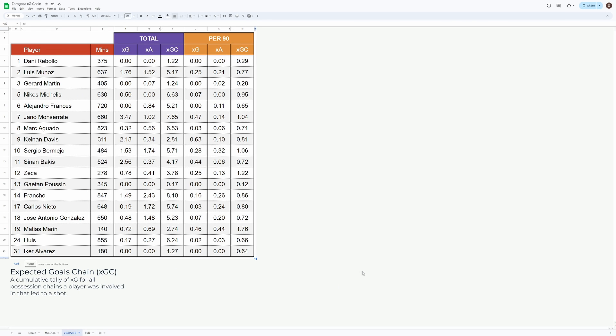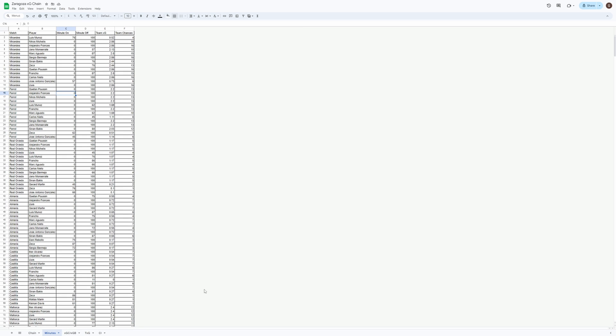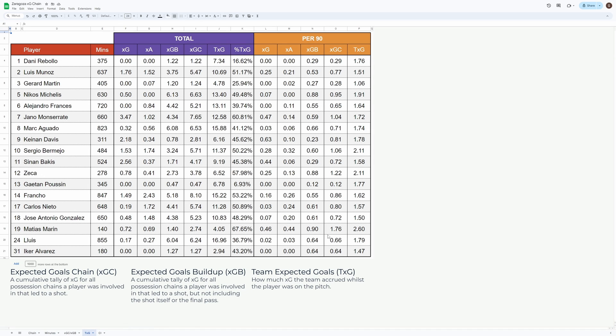This is good, but we can go one step further by including XG build-up, or XGB. This is XG chain but excluding XG and XA — after all, they've already been awarded for those metrics. Now if a player was both involved in build-up and made the final pass or took the shot, they will still be awarded with XGB here. If we also record the minutes everyone played, we can see how much XG the team creates whilst each player is on the pitch, and what proportion of that XG the player was involved in. I have called this Team XG, or TXG.